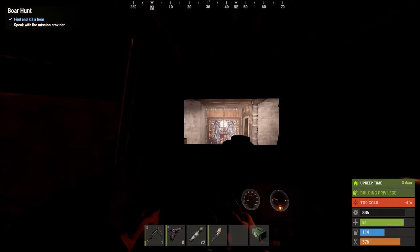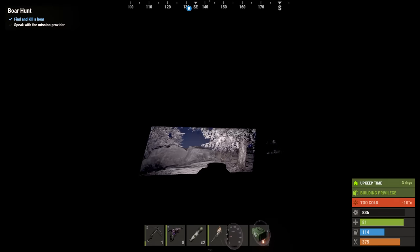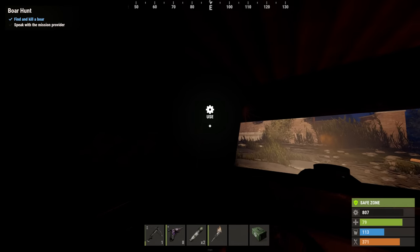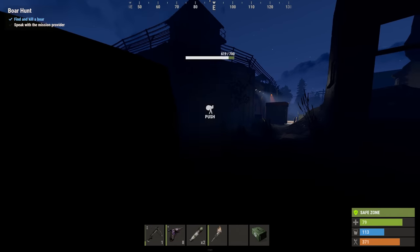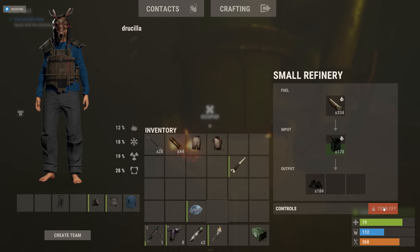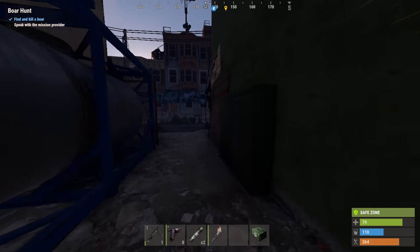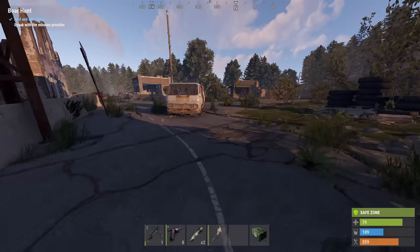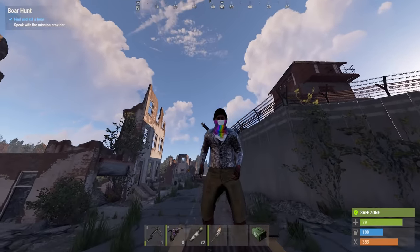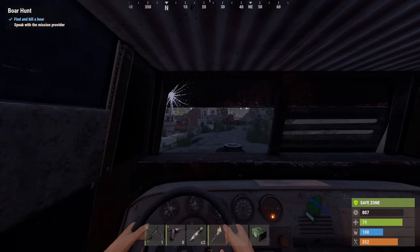Next up I needed some low-grade — not only to craft the refinery but also to keep me going with meds. I grabbed my crude oil and drove to outpost. This is gonna take a little while. There's my car — oh, he's standing on top of it. If he doesn't want to try anything funny... we got away.